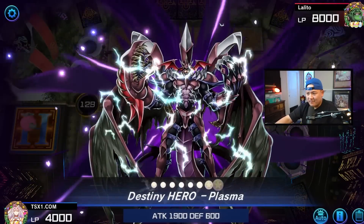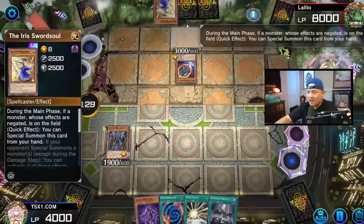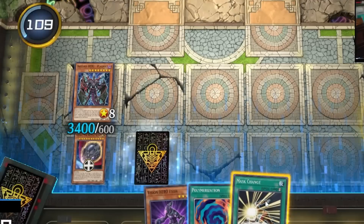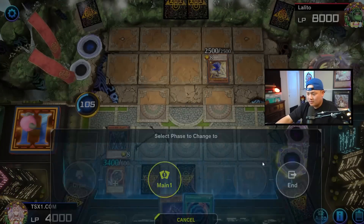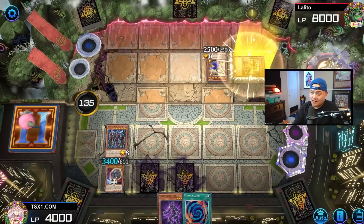Against Heroes, you're supposed to Nibiru at the very end. Summon Plasma. Set this, and I'll end my turn. Yeah sure — Dark Law doesn't do anything against this deck, that's fine.